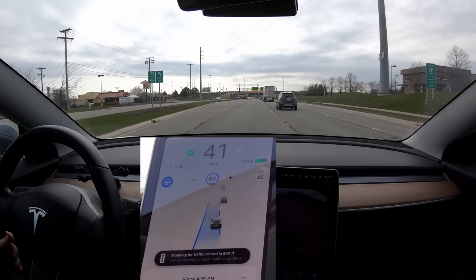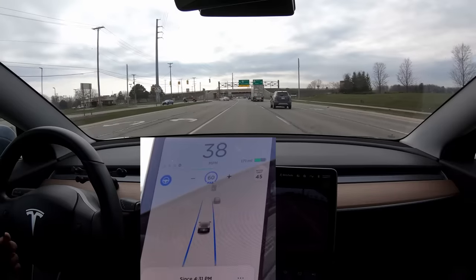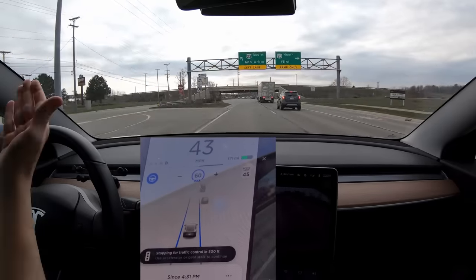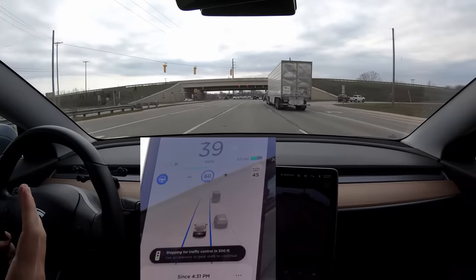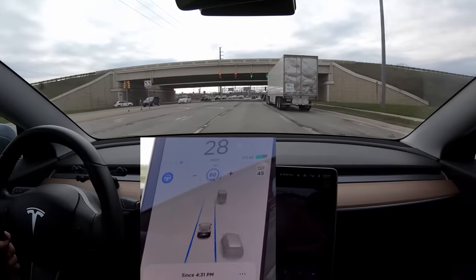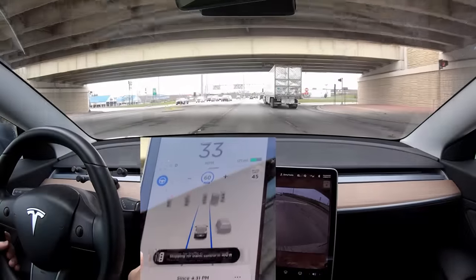We're going to go through this next intersection — autopilot, I'm not doing any of that. It says stopping for traffic control, looks like it's getting a little confused — it said 200 feet but obviously there wasn't one and then it didn't stop. Now coming up to this green light, I wish it was red. I'll just hit down and continue.